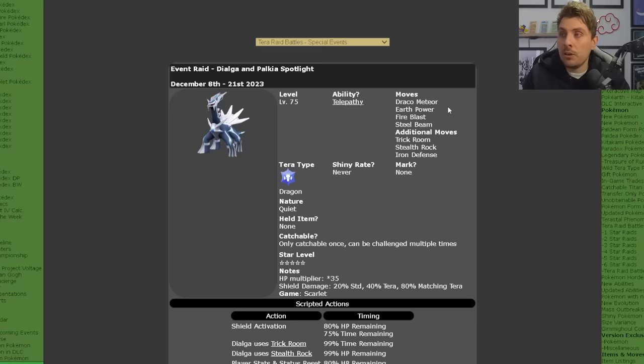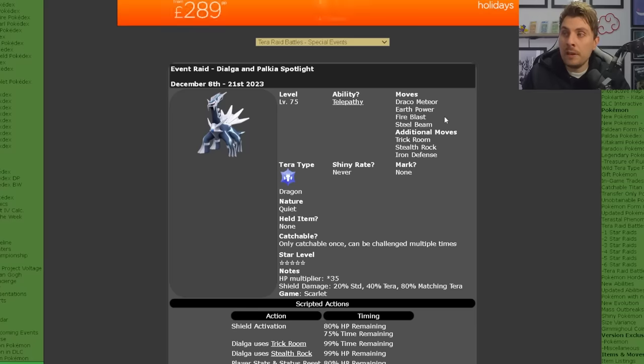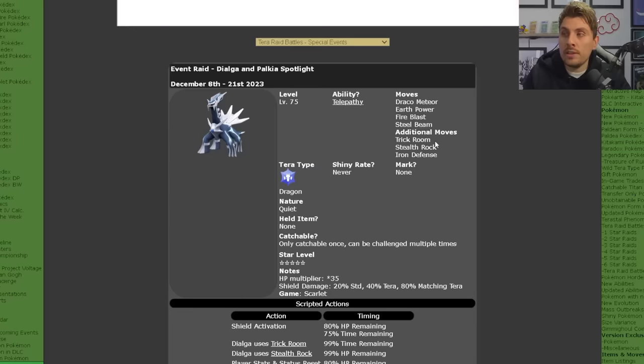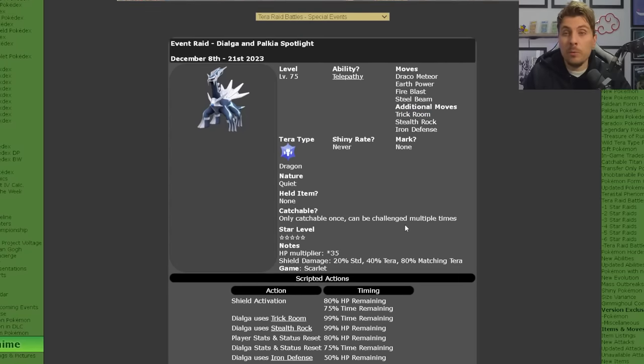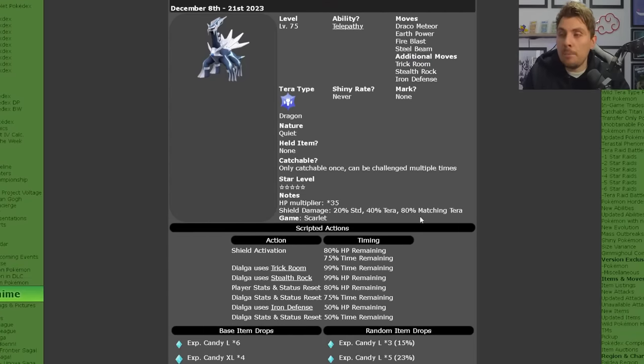Dialga is going to have the moveset of Draco Meteor, Earth Power, Fire Blast, and Steel Beam, with the additional moves of Trick Room, Stealth Rock, and Iron Defense. It will have a Quiet Nature and a 19 Speed IV stat, hitting a raw speed stat of 138, which is quite important for the Trick Room that gets set up within the raid.